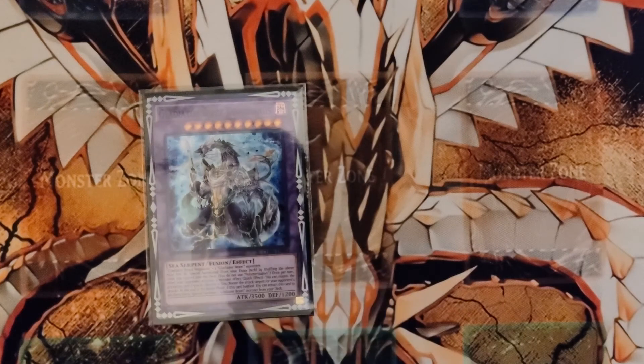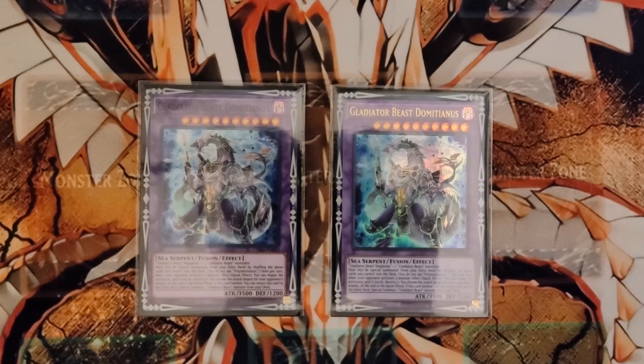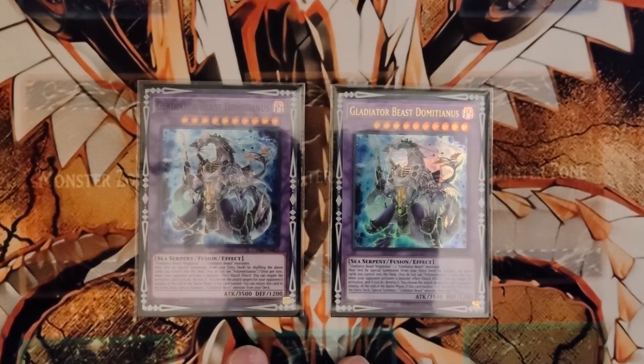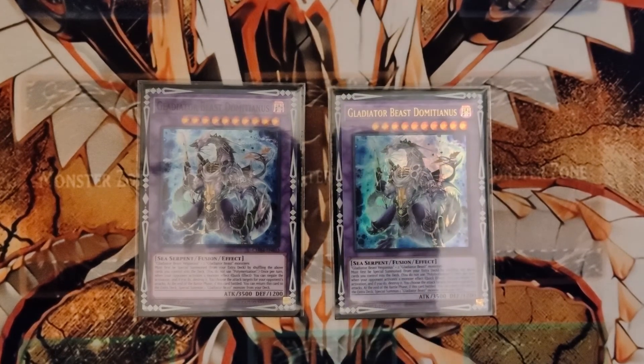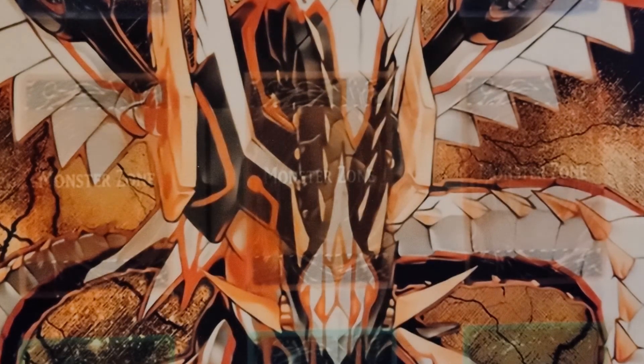Back to the two Domitianus. Domitianus is one of the newer Glad Beast fusions — 3500 attack. His main effect is you control the battle phase, so if your opponent wants to attack over your Test Manager who's got 800 attack, you can control which monster he attacks. His second effect: if a monster effect is activated, negate it and destroy it — choose your timing wisely. Those are the two boss monsters: Heracleanus and Domitianus.